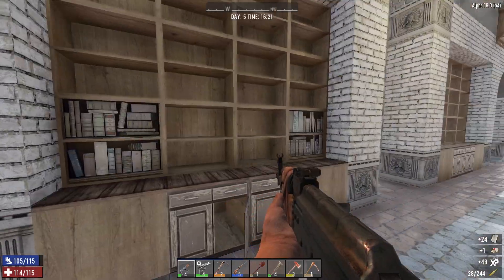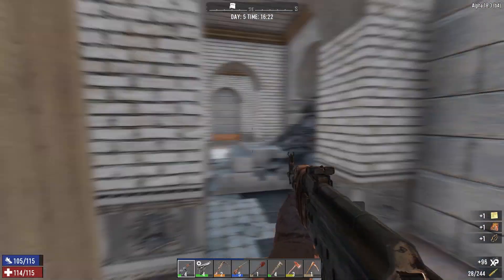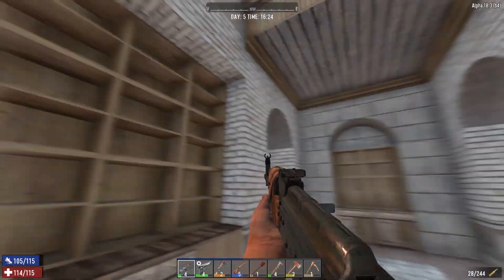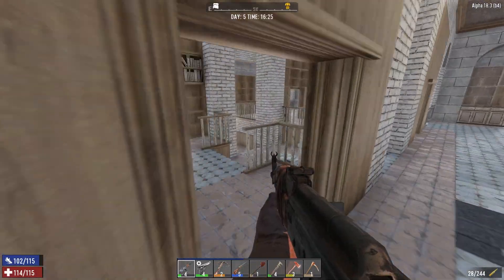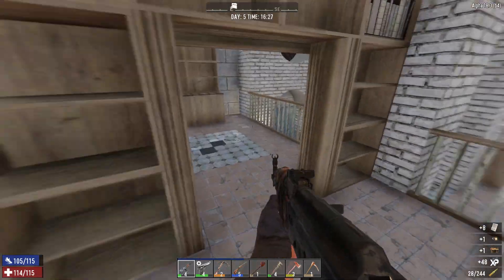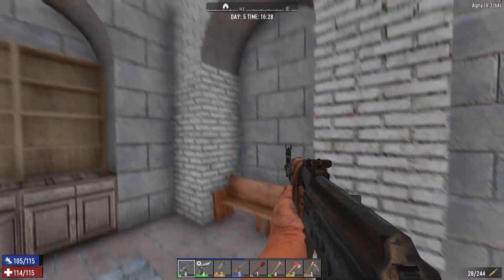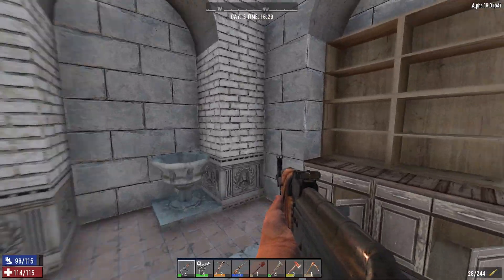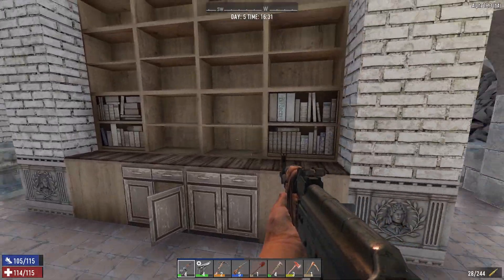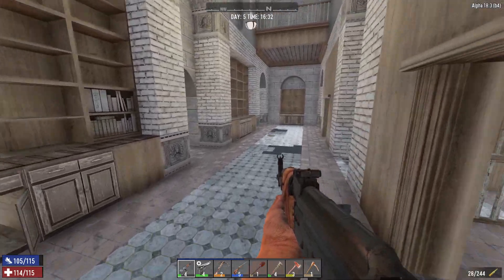We're just going to take all the books and look at them when we get out and review it like I said. Down through here — no more books there, no books there. Some books there, behind us no books there. None there, none there, and none there. I think that's most of the books sorted — empty. All right, that's them done. Let's head back down in here and see what we've got.